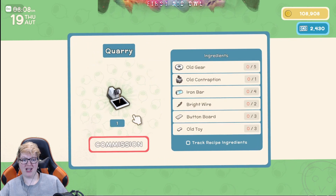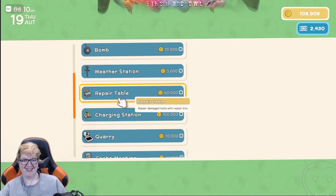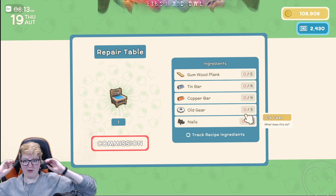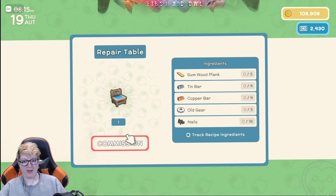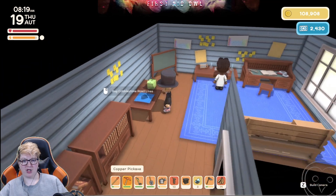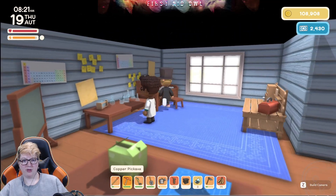The repair table is what we should be working on as well. That one takes copper bars, but if we get enough copper bars we have everything else we need for that one. Nice. What do you got here? A repair kit. Cobblestone road lines. Crafting table. Road lines.